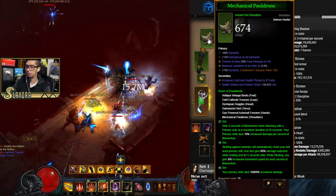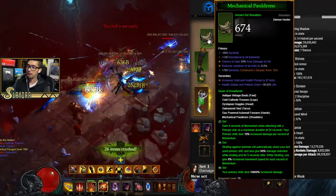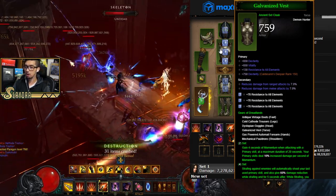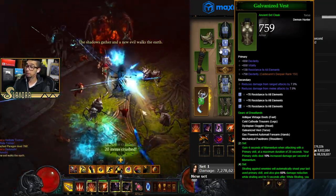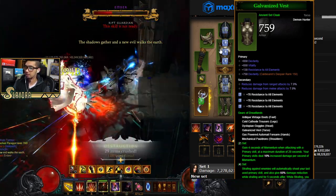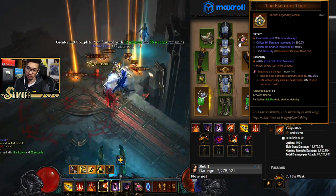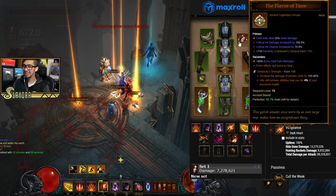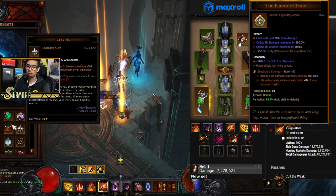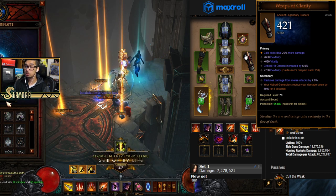Hungering Arrow with the cold rune deals 70% more damage per consecutive pierce, so Area Damage on shoulders synergizes very well. The most important rolls on shoulders are Cooldown Reduction and Area Damage. For the chest, you can benefit heavily from secondary rolls — ideally getting reduction from both Ranged and Melee attacks. For the amulet, you can run Ess of Johan or Flavor of Time, looking for Cold Damage percent, Crit Chance, and Crit Damage.